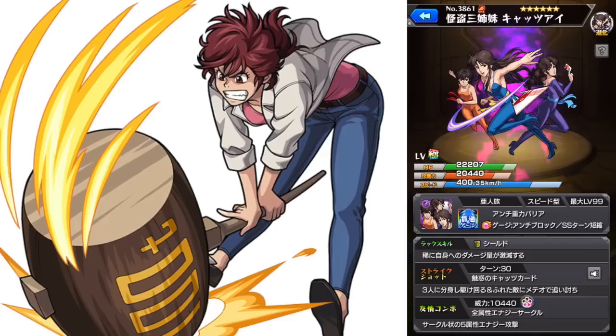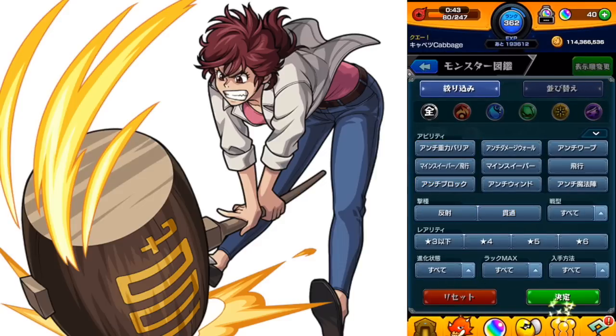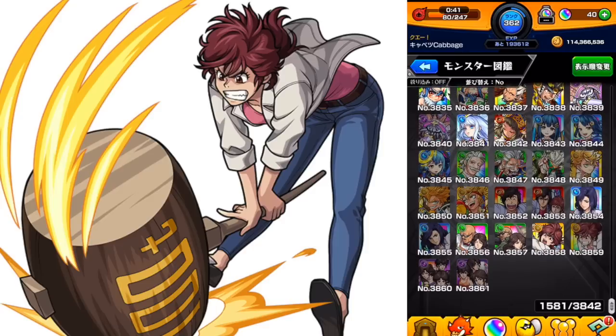So I think that'll do it. That was a look at the newest Hatcher and also the City Hunter collaboration. In short, I would make the max luck of Ryo and then Cat's Eye. Thanks for watching, and we'll see you again. Take care.